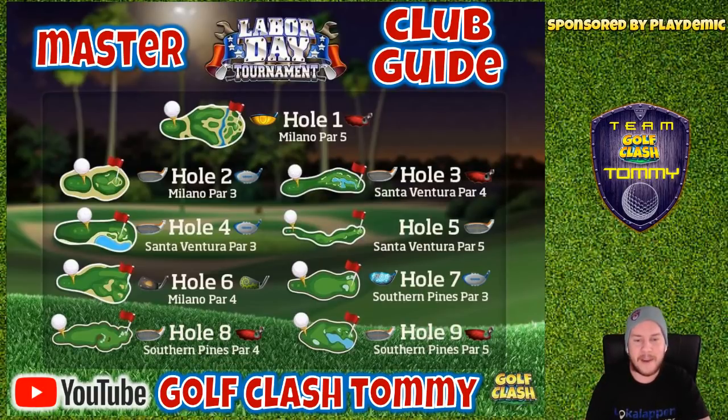Hole number nine — a very long hole. If we have tailwind, we can reach over with an upgraded Apocalypse or upgraded Thor's Hammer — lots of topspin with a Berserker ball to reach over the first bunker. That's definitely the play if we get that wind. Otherwise, we play short either left or right — same type of play as from the second tee, which is going to be a sniper play.